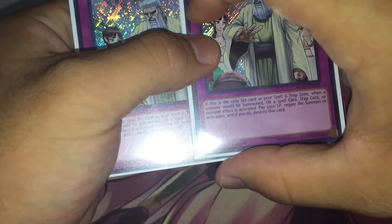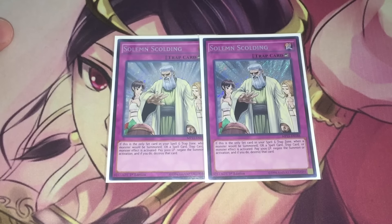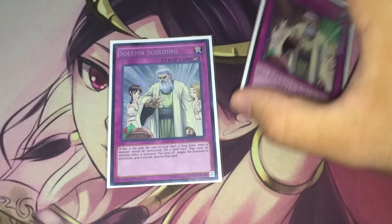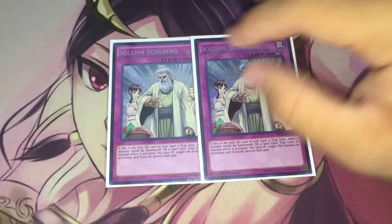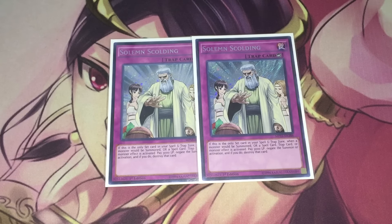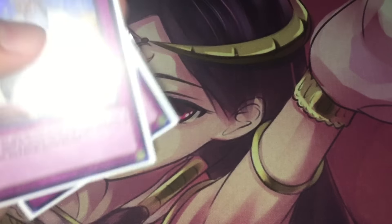For the last traps in the main deck, I decided to run two copies of Solemn Scolding. For Monarchs, you can make pretty good boards with your field spell plus a tribute-summoned monster, but if your opponent has an out — like Dark Hole, Raigeki, or Twin Twisters — your board falls apart. With Solemn Scolding, you turn your good boards into borderline unbreakable boards, essentially forcing your opponent to have two outs at the same time, which the majority of the time they simply cannot do.